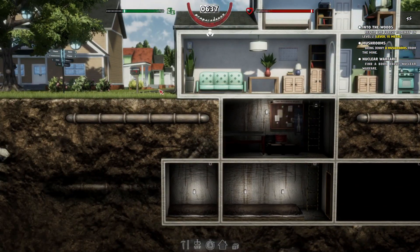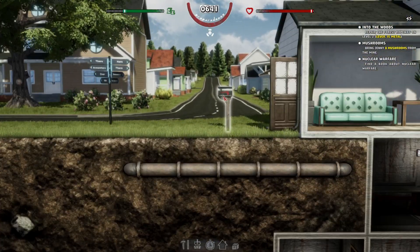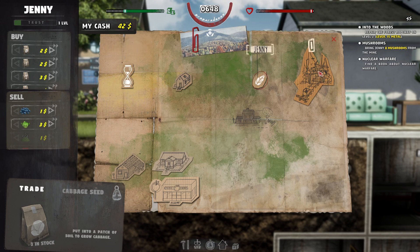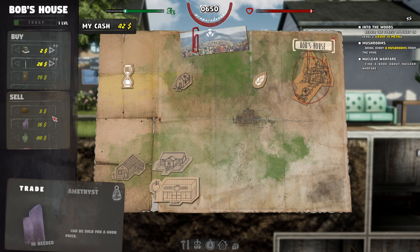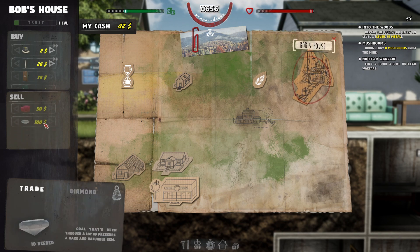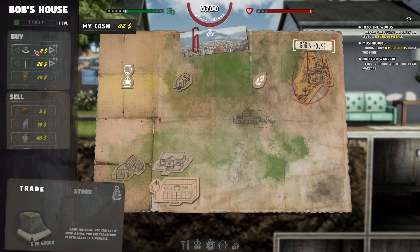I can't get any more water right now, but let's go over here and trade. So that was Yanni who wanted those, right? What does Bob want? We can sell gold and amethysts and rubies and diamonds — I guess this is all stuff we can get in the mine somehow. And then we can buy stone.